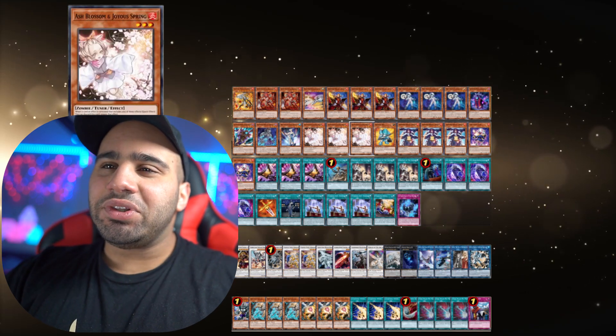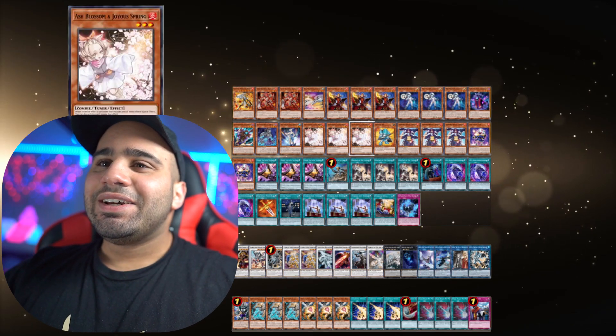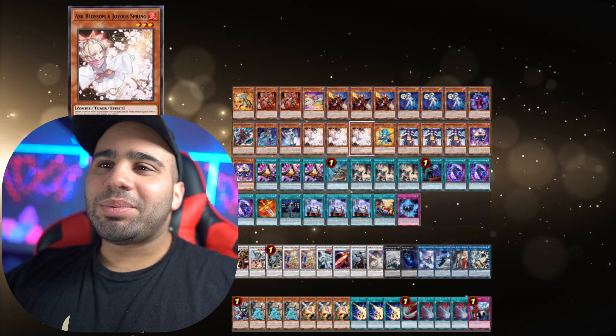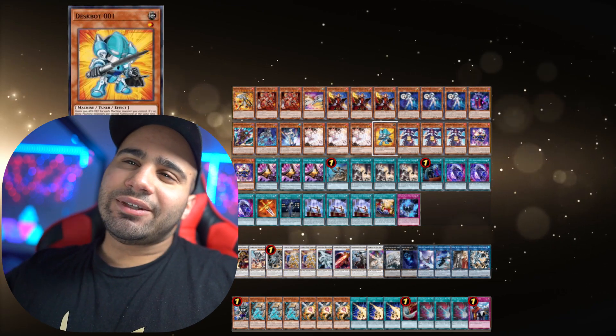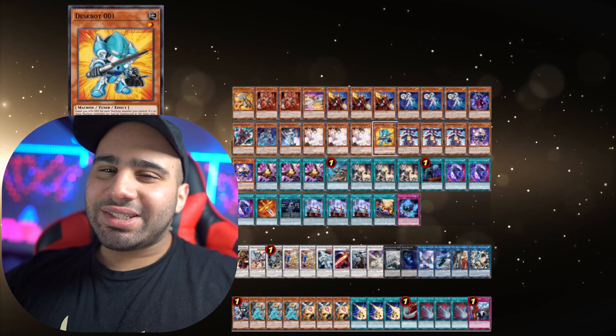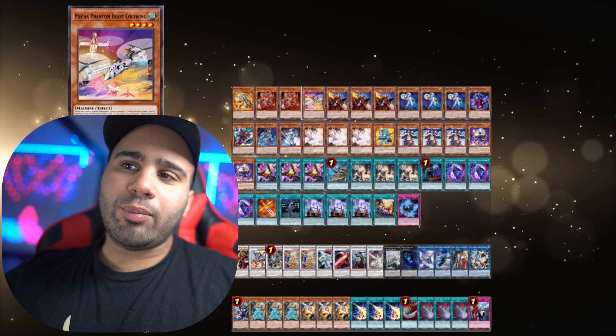Three Ash is a good hand trap — in the OCG you could negate Maxx C with this, but obviously that's not the case here. He kind of wants to play something to protect himself and not die going second. That's one more not-great card to draw, but this one is at least a combo piece and not a garnet unlike Cult Wing, because if you draw Cult Wing the combo is kind of messed up.